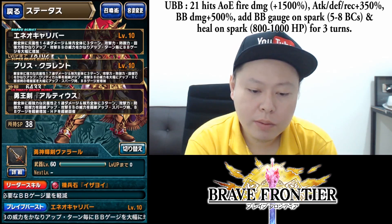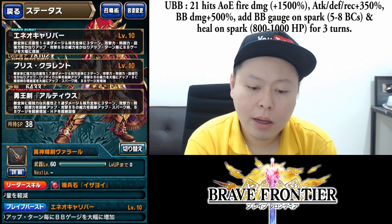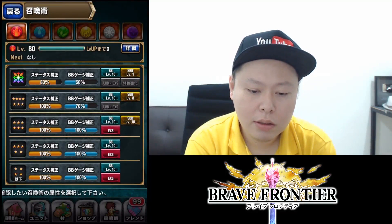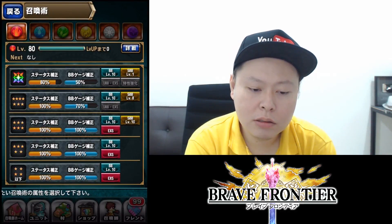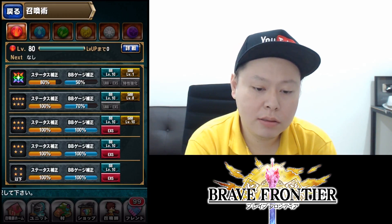The UBB has 21 hits with combo boost, attack, defend, recovery, BB damage, add BB gauge on spark, and heal on spark — so basically a damage-boosting UBB. Since this is the only UBB we can use right now in the game, it's super good. We cannot use UBB on the seven stars yet. I've also maxed out the summoner art for fire to level 80.